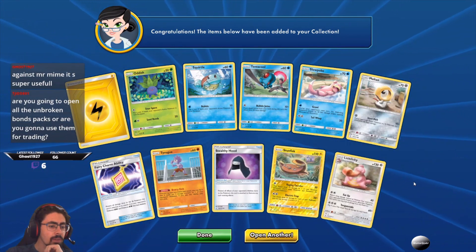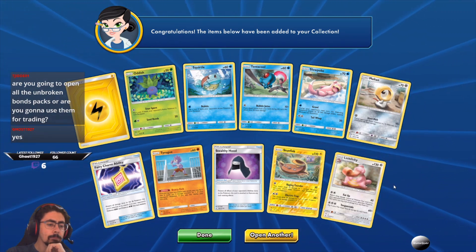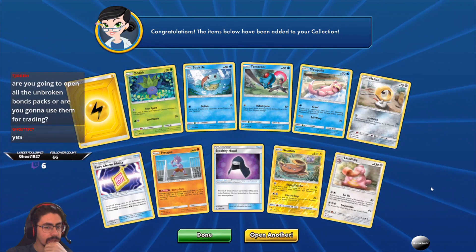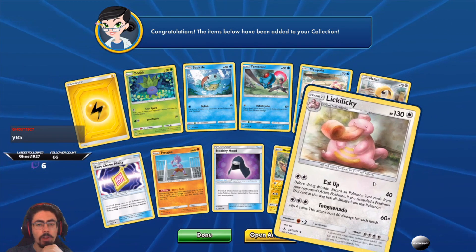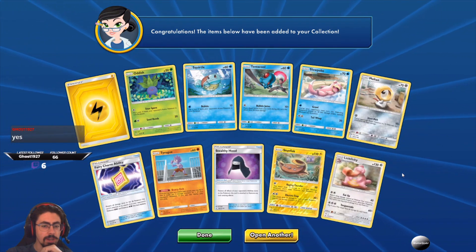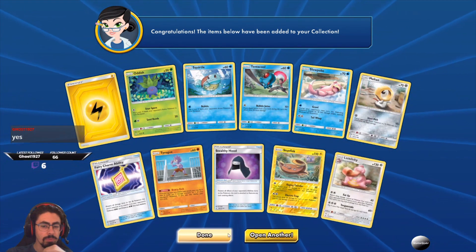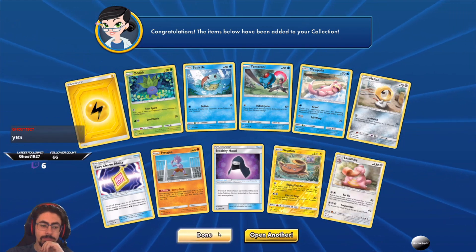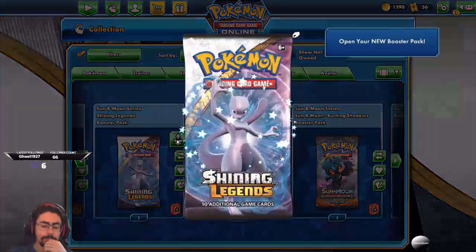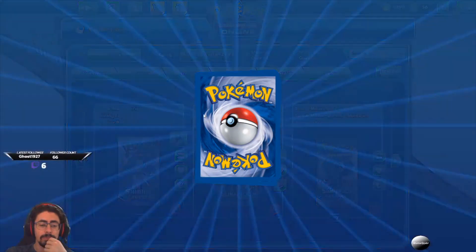Welcome Childer. Are you going to open all the Unbroken Bond packs or use them for trading? I might open like 40 of them and keep like 10 for trading. I'm definitely going to open the vast majority of them — I might end up saving 10. I do want to keep some for trading just to help get those cards I'm looking for. That Stealthy Hood can be quite useful against Mr. Mime — very situational but very good when it goes off.